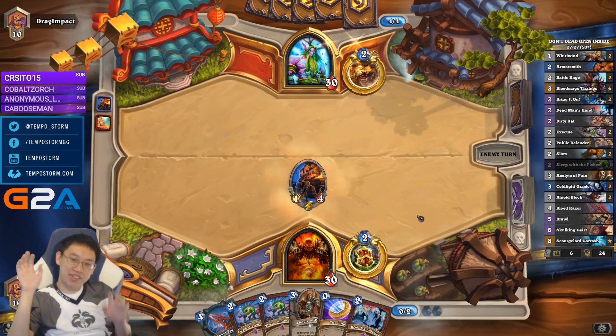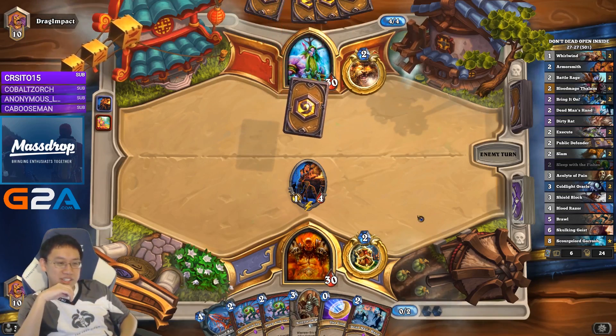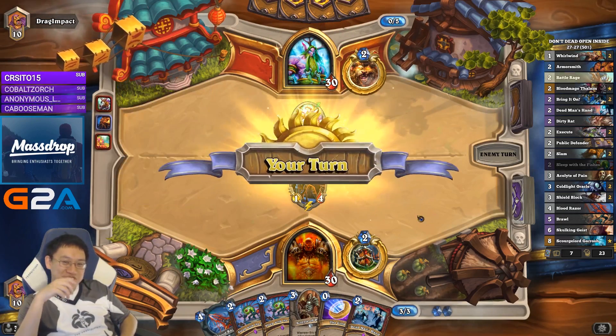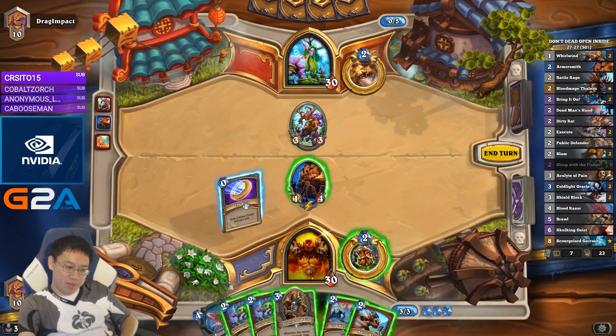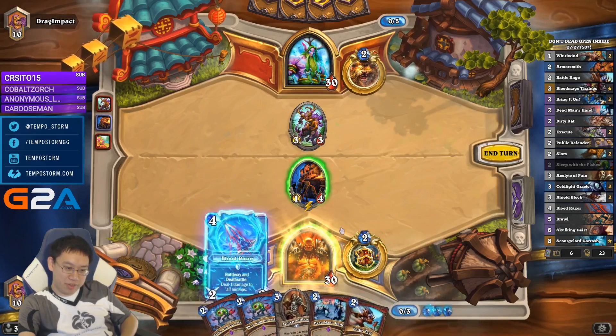My goal for this session is to play confidently in a way that you guys can appreciate and not lampoon for once. Get out the Bloodraiser this turn. The next turn I can play Acolyte. I also take the damage for the Battle Rage.